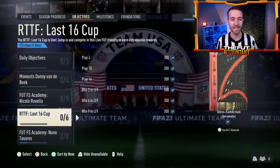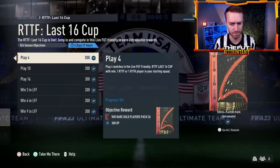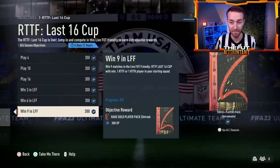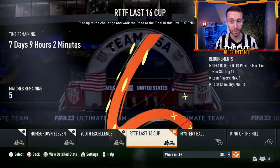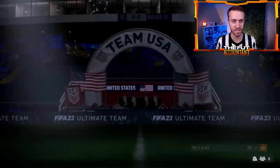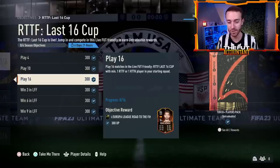The other thing in Objectives that is nice is the Last 16 Cup, and I like how they're integrating new promo cards into this. There was an issue with the promo not registering Road to the Final Cards, but I believe that has been fixed. Play 16 and win 9 in the Road to the Final Last 16 Cup — to participate in that mode, you do have to have a player from the Road to the Final squad, UEFA, or Road to the Knockouts player. You need 16 chemistry and can play 5 matches a day. There's even an Objective player inside of this — Bryce Mendez — who is already guaranteed to get an upgrade.